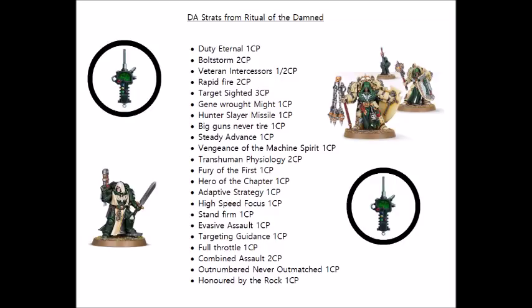For the Dark Angels unique stratagems, my favourite is probably the Targeting Guidance, as it's just one command point to potentially get you an inordinate amount of Chapter Master style rerolls. I also really like High Speed Focus for an instant 4+ invul on your Ravenwing bike squad, and Combined Assault for getting those Deathwing models exactly where they want to be. The rest are all solid options though, but just might be a little bit more situational.